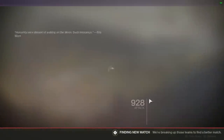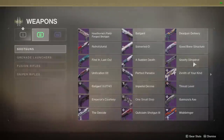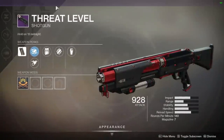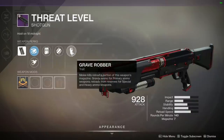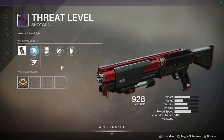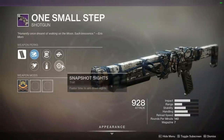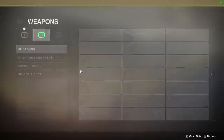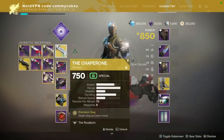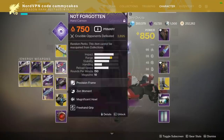These are the two shotguns that can get it. One Small Step, which you can get from the Moon — you can get Quickdraw and 1-2 Punch on it. There's also the Threat Level from Scourge of the Past, where you can get Quickdraw and Surrounded. Slide Shot is probably the next best thing on both of those. I'm personally farming for a One Small Step with either Quickdraw/1-2 Punch or Quickdraw/Slide Shot. Once I get that, I'll probably be using the Not Forgotten a lot more — using it with the Chaperone is a top-tier loadout.